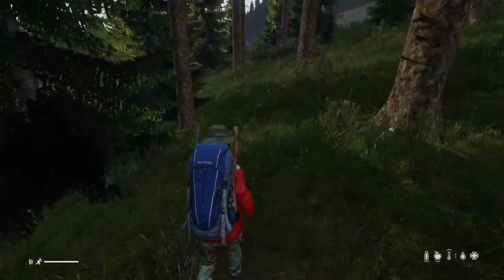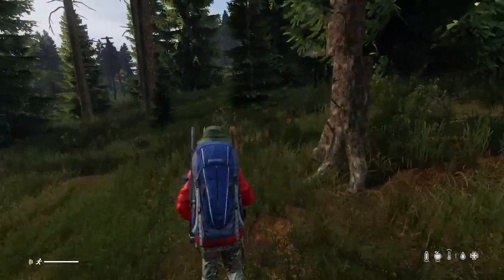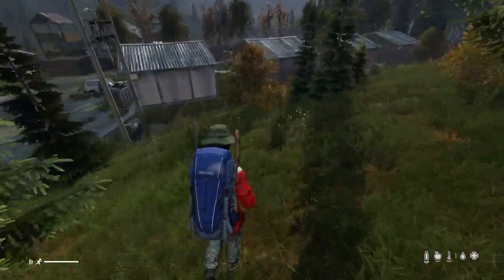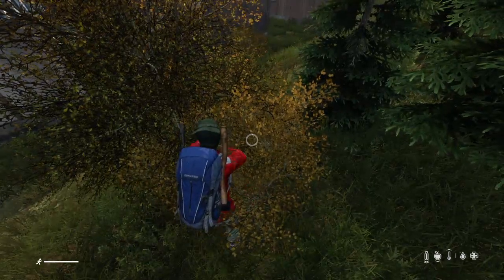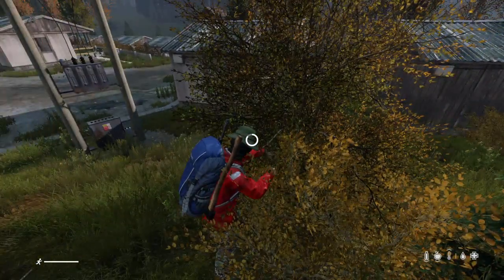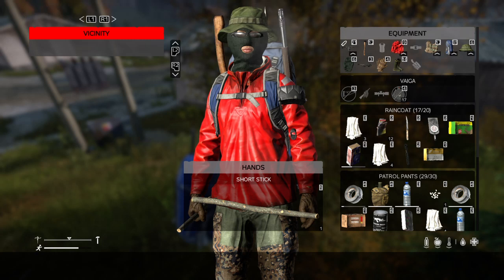So let's go find a bush first. There's a nice bush - not a tree, just a bush. Here we have a nice bush. Now if you've got a knife it will be a lot quicker, but I'm just going to use my hands to take apart the bush. So we've now got our stick.